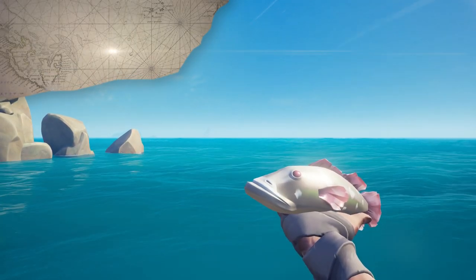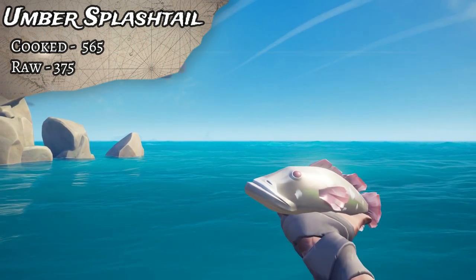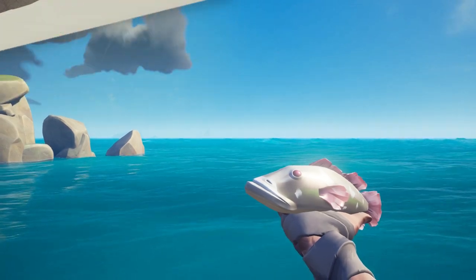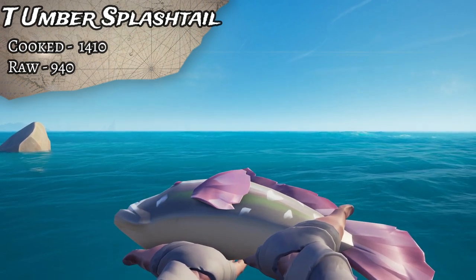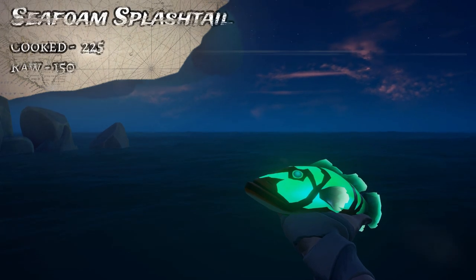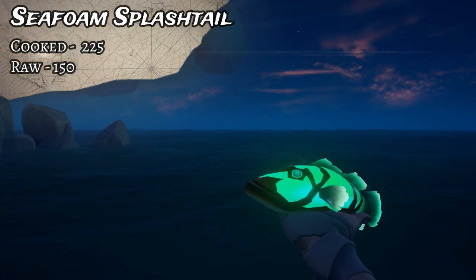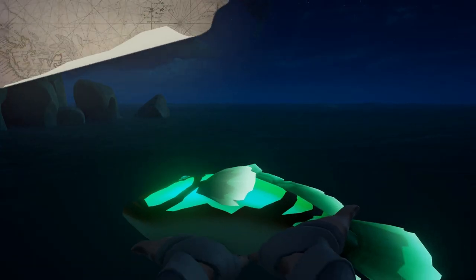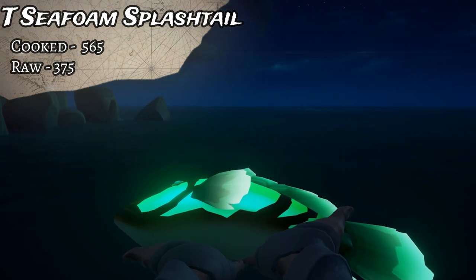The rare Splashtail is the Umber Splashtail. A cooked regular Umber goes for 565, uncooked 375, and a cooked Trophy Umber Splashtail is 1,410, while uncooked it's 940 gold. The final Splashtail is the nighttime variant, which is the Sea Foam. The Sea Foam goes for 225 cooked and 150 uncooked, while the Trophy is 565 cooked and 375 uncooked.